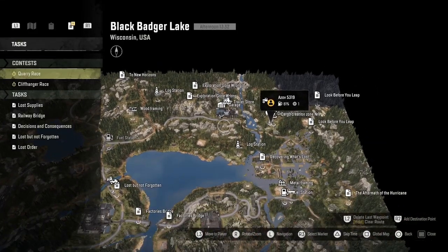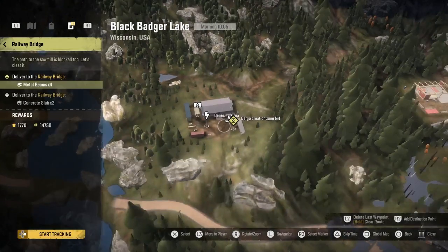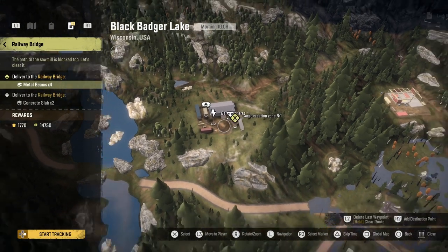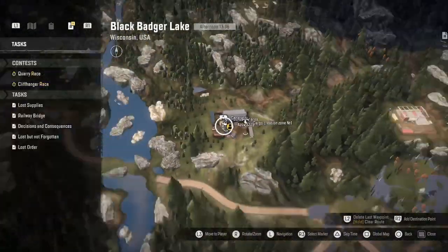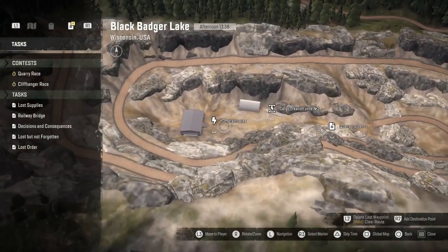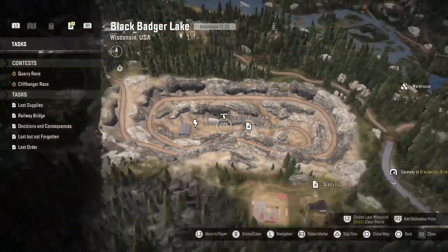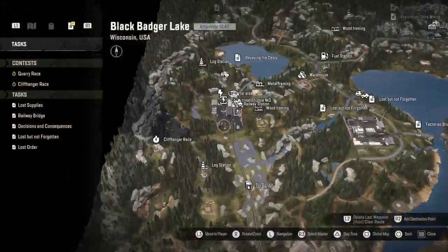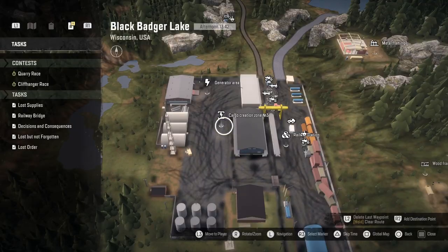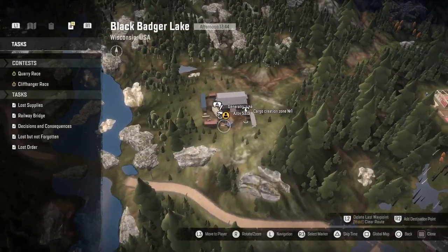Hey guys, it's Mr Lone Wolf. Today I'm going to look at generators and how they work with these cargo creation zones, and then do the railway bridge mission afterwards. You've got cargo creation zone 1 with a little lightning bolt showing where to put the generator — and there was actually a generator there already. Cargo creation zone 2 is down at the bottom in the quarry with the lightning bolt, but no generator there. The railway is cargo creation zone 3 and that also needs a generator.